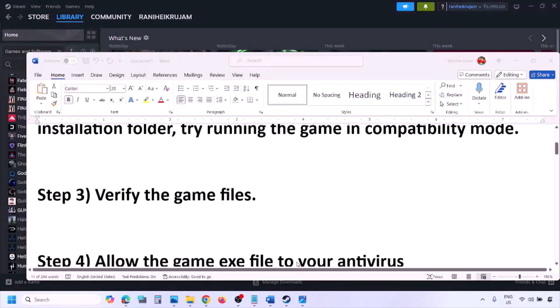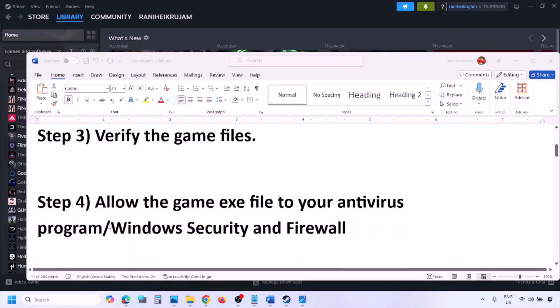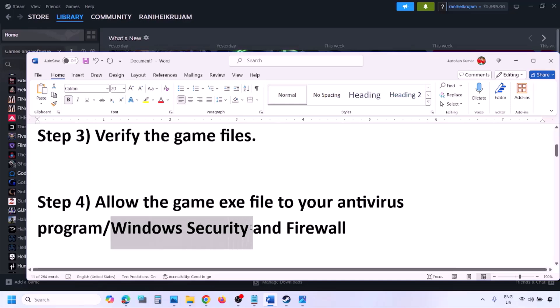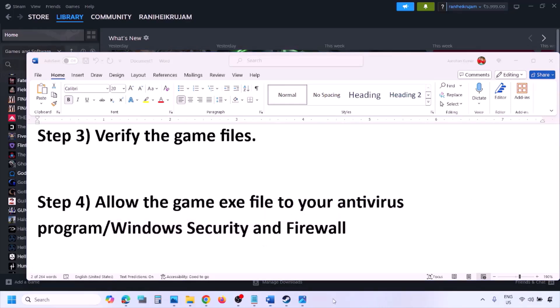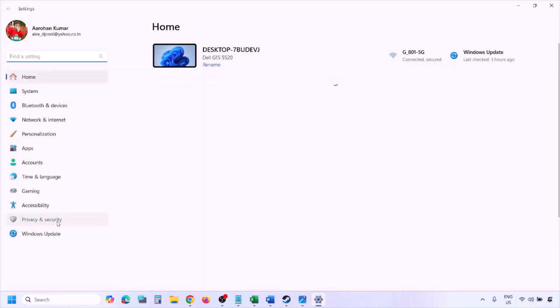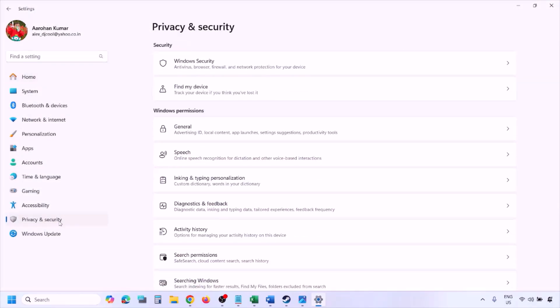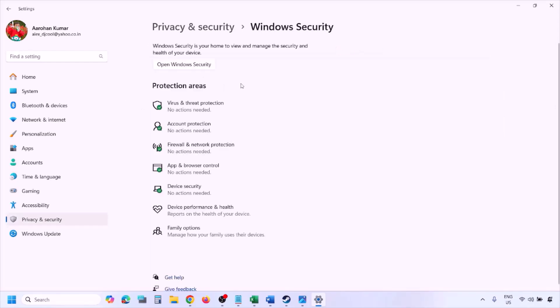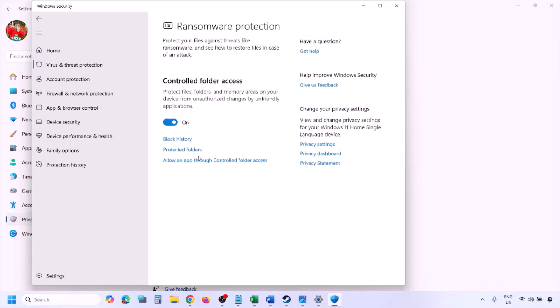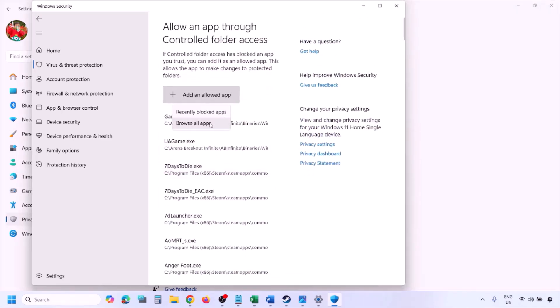The next step is to allow the game EXE file through your antivirus program. If you have a third-party antivirus like Avast, Norton, Bitdefender, or McAfee, make sure you allow the game EXE file. If you're using Windows Security, open Windows Settings, go to Privacy and Security (Windows 11) or Update and Security (Windows 10), click Windows Security, then Virus and Threat Protection. Scroll down, click Manage Ransomware Protection, then Allow an app through Controlled Folder Access, click Yes, then Add an Allowed App, and click Browse All Apps.